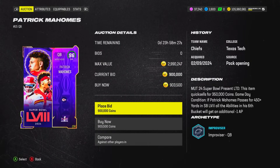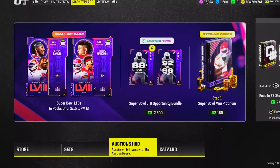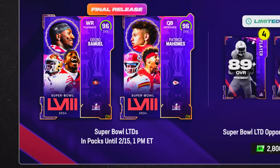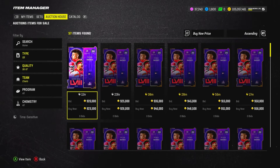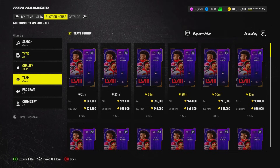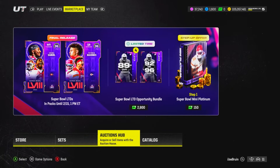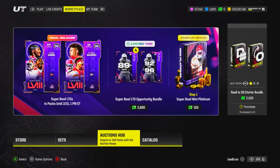The only problem with Mahomes cards is they always have an awful release, which ruins his cards every single year. But I'm going to pick him up out of respect. Important note for anyone watching: do not buy these super bowl LTD cards right now — they are in packs for a full week, until February 15th. As expensive as they are, they're not that bad for LTDs. We've seen LTDs hit 1.5 to 2.5 million before. These cards around 1 million will probably drop to 700-600k from pack supply, especially with Honor cards coming next week.